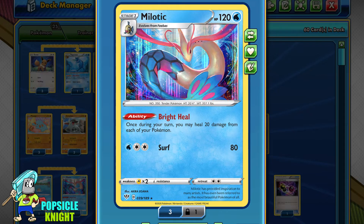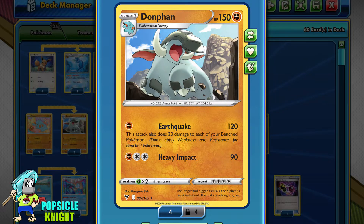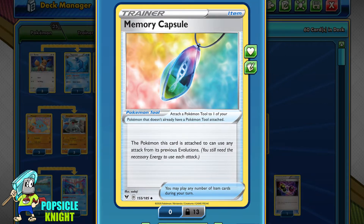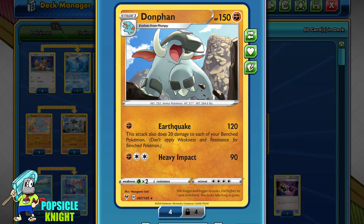Earthquake does do 20 damage to all our benched Pokemon, but that's okay — we'll also have Milotic in the deck. With its Bright Heal ability, once during your turn, you can heal 20 damage to all of your Pokemon. So even if Donphan's Earthquake damages all of our Pokemon, we'll just heal it all back. I've also added one copy of Memory Capsule so that Donphan can use the Fan Piece Strike Back attack — for one Fighting and one Colorless Energy, it deals 30 times each damage counter on Donphan. Any Pokemon weak to Fighting will be covered.